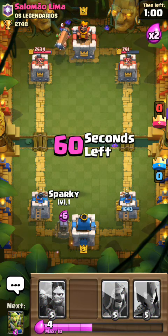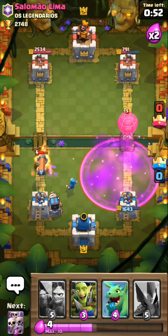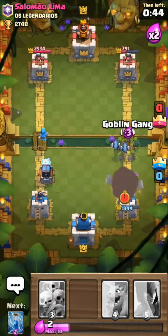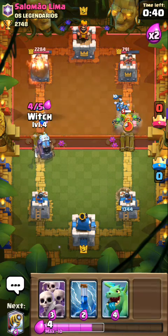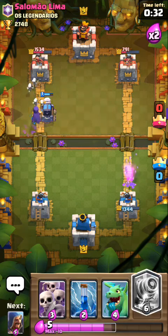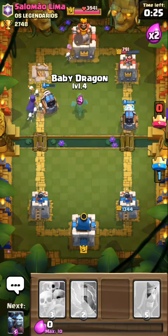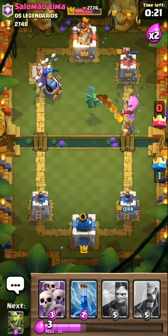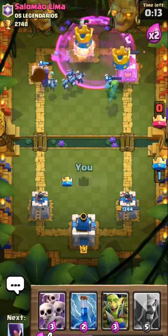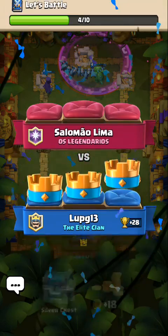Now we have a minute left in the game and he plays his Barbarian Horde. I'm going to play my Sparky, but I've got to save it for my Minion Horde. It didn't touch the tower. I'm going to play my Witch behind the Sparky. I'm going to place this Sparky over here too. That's game — I just three-crowned this person. Good game, well played.